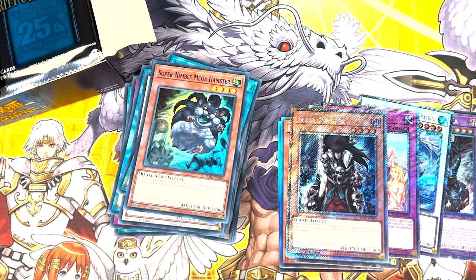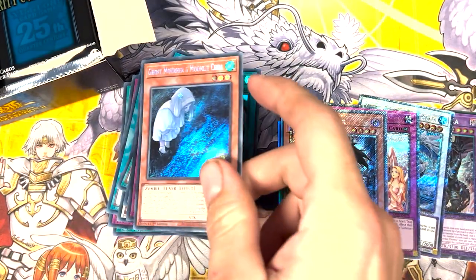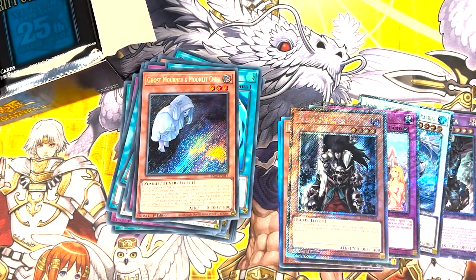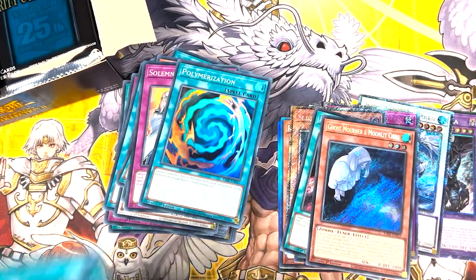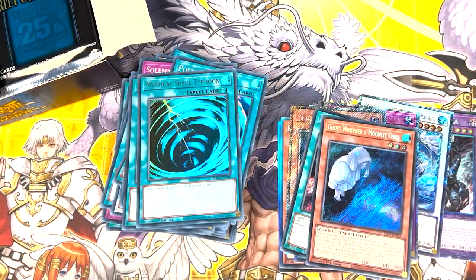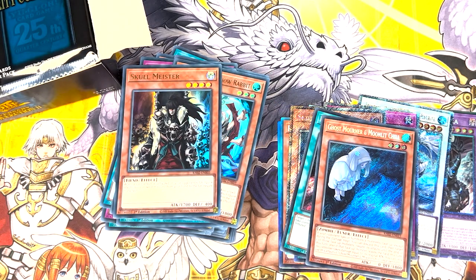We have the Hamster — nothing more needs to be said, the name is long enough. Warning. Poly. Secret Mourner, Ulti Heart. Secret Mind Control. Let's put these in this pile. Ultra Foolish. MST. Ulti Heart Ogre. And Meister. I'm starting to speed run this because it's a bit less interesting.